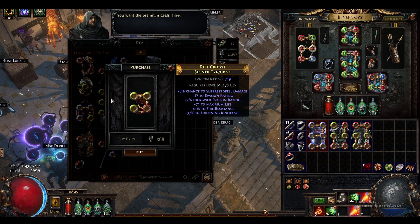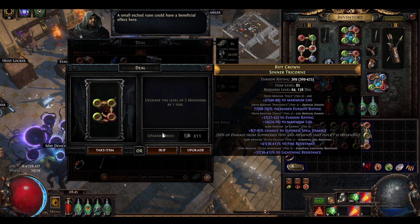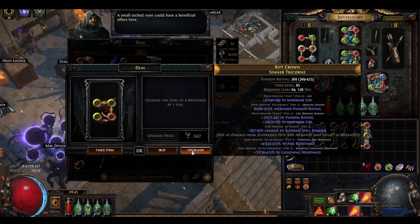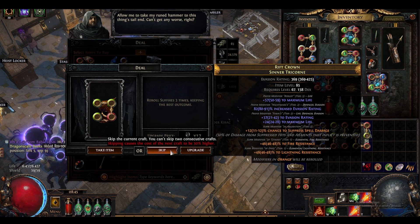This helmet is pretty nice. It has belt depression and two tier 3 resistances. So if we can upgrade some modifiers here, then it's perfect - it has all the affixes we want. Upgrade the level of 2 modifiers by 1 tier - got the fire res and the evasion. Upgrade the level of 4 modifiers by 1 tier - we didn't hit the evasion maximum or the spell suppression. Upgrade the level of modifiers by 1 tier - hit the lightning res. Upgrade again - hit the spell suppression.